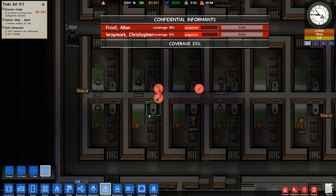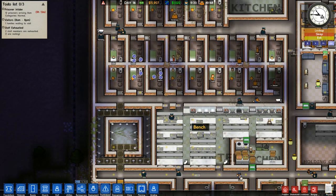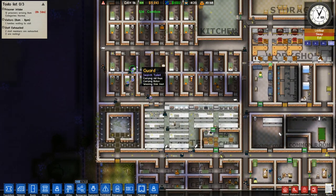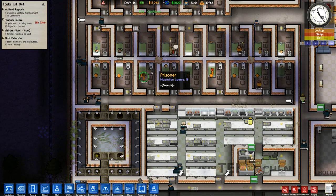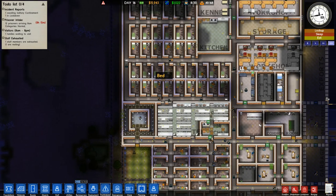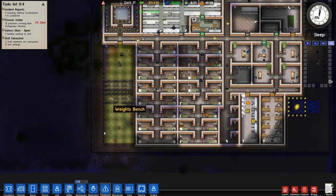An informant is like hey, something's not right with these guys. Search cell. Search cell. Search cell. You think this is Windows, man? This ain't free cell — these are our cells. Let's see if we find anything. I had a feeling we might. I bet suspicion is probably gonna get a little higher on those confidential informants. But what can I say? We gotta act on the information that we get. Otherwise, why bother?